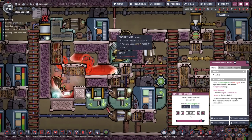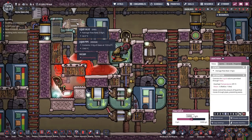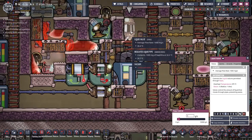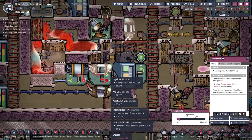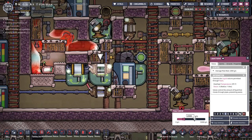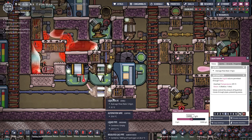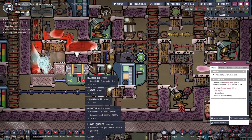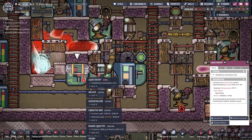Here we have the valves: this one is set to five kilos per second of glass coming in. This is part of the passive filter at one gram per second. The steel is being fed into this machine at two kilos per second. The output here is at five kilos per second of magma. And this is a liquid shutoff for steel which is controlled by automation.